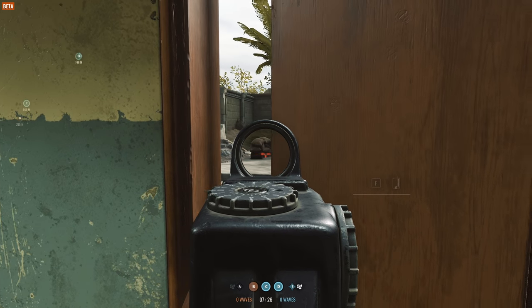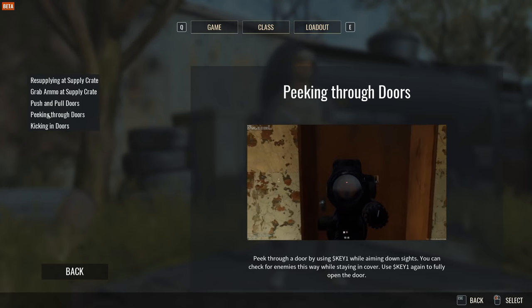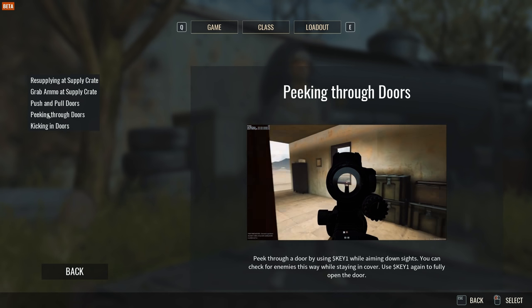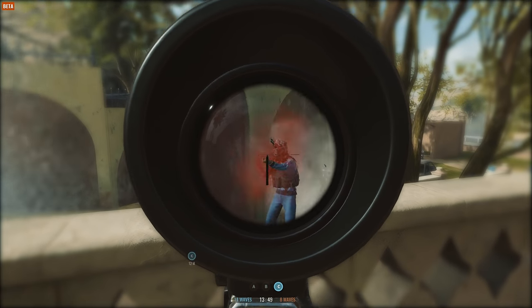You can even peek through doors by walking towards one while aiming down sights and then pressing the use key once. The door will then open slightly, just enough so that you can point your gun towards anyone inside without fully exposing yourself. The door will still protect you.